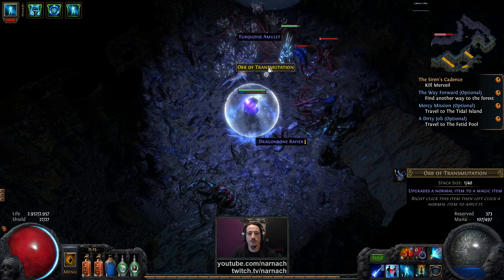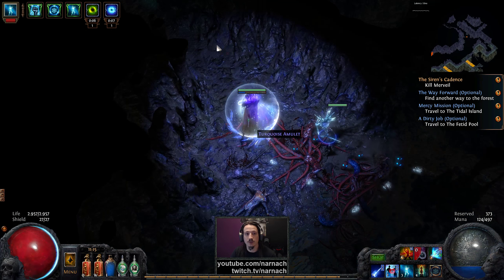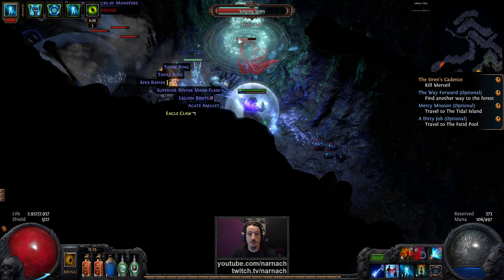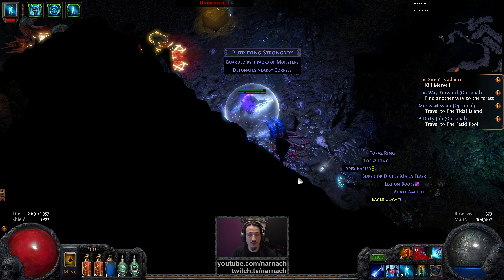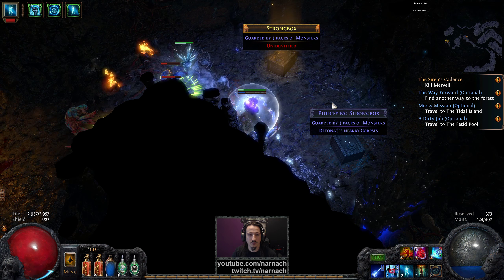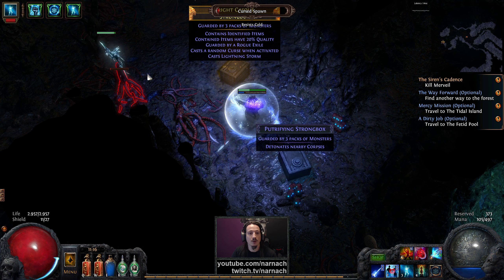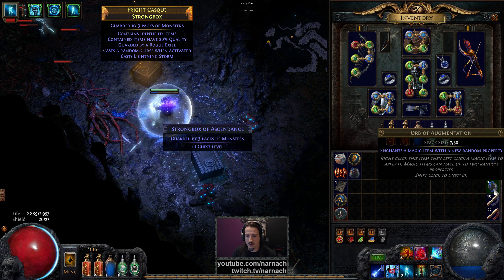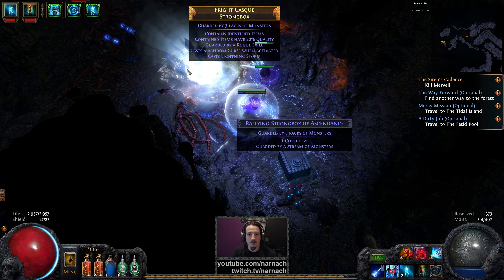A little bit about Frost Wall — I still have mixed feelings about it. When I play in a defensively responsible manner — keeping my distance, keeping enemies on one side of me rather than getting surrounded — it's pretty cool to have the Frost Wall, because if I get hit by stray projectiles from monsters, the projectiles come from one direction, so any Frost Walls summoned just keep monsters at bay and protect me from melee mobs.